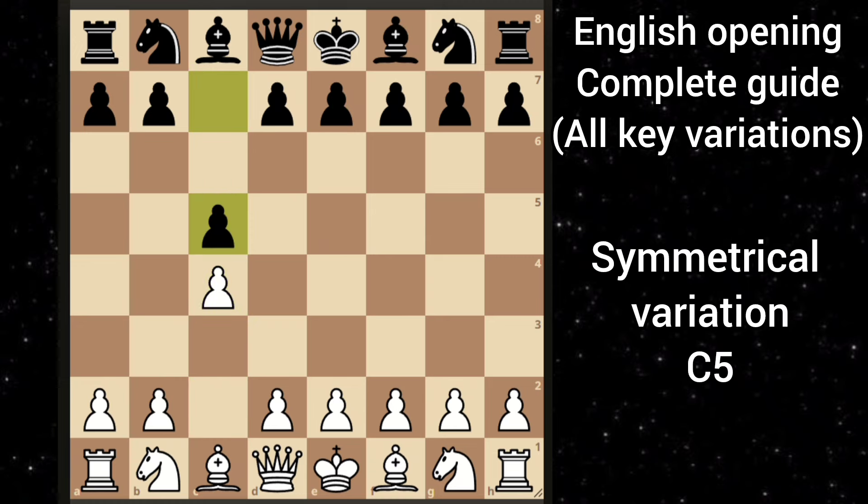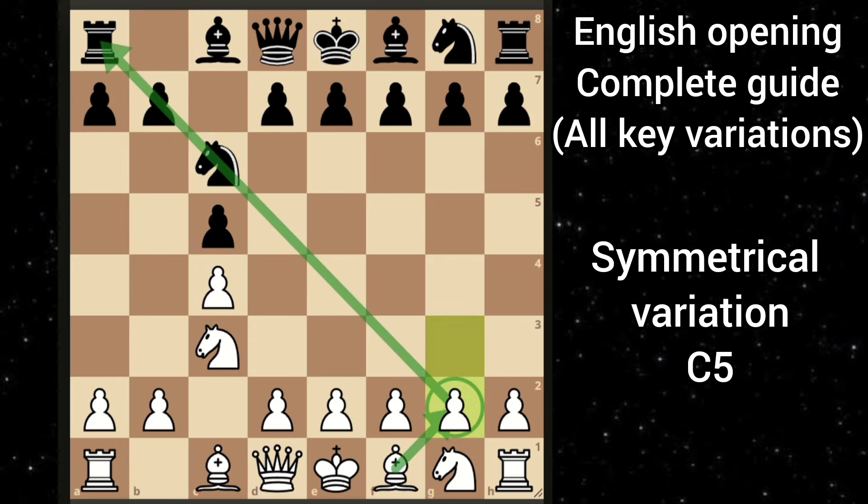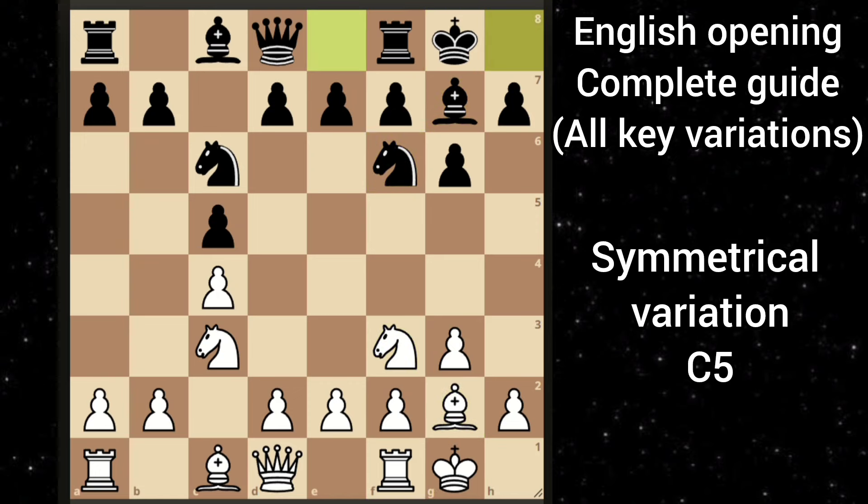In this variation, black tries to copy you. Let's say you go knight c3, black goes knight c6. Both sides fianchetto their bishop. Knight f3, knight f6. You castle, black also castles. And here what you are going to do is play d4, and now black is forced to respond.